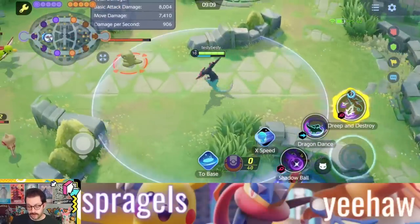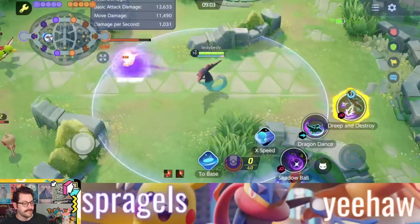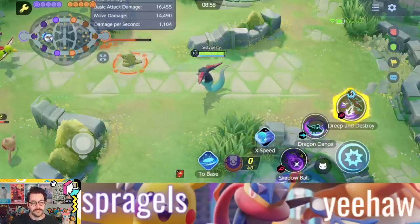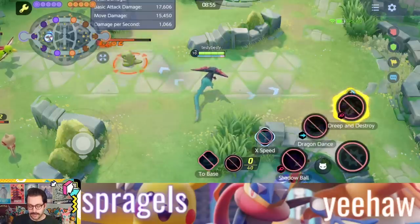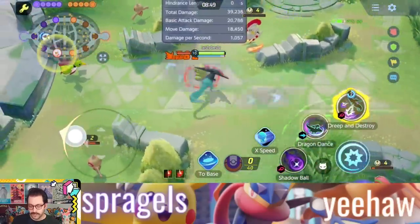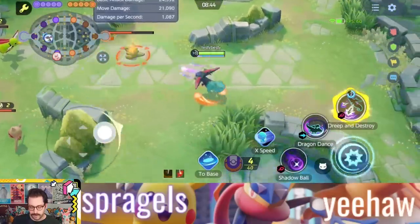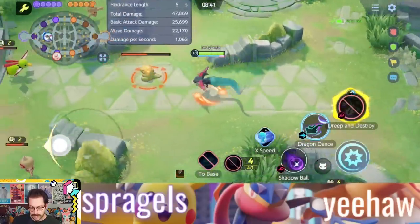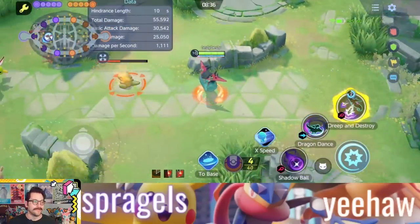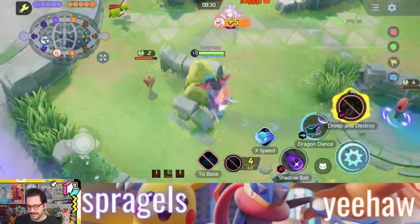A Pokemon that this could be really good for is Dragapult. Already you want this Pokemon to be attacking faster, so as soon as you get that Rapid Fire Scarf it could be great. This is going to work really well with Phantom Force, but also take a look at Dragon Dance right here. You could use Dragon Dance and then all of a sudden your Dragon Dance is going to proc your Rapid Fire Scarf, so while you're flying around in Dragon Dance you're actually attacking faster. That could be really, really crazy.